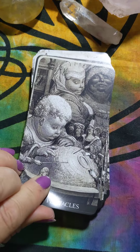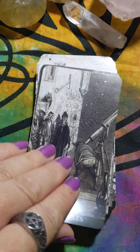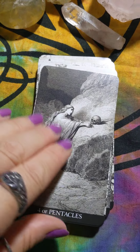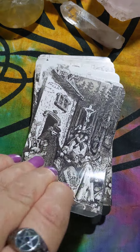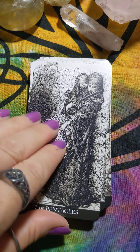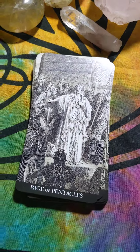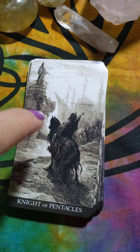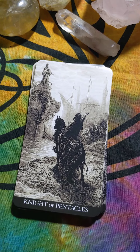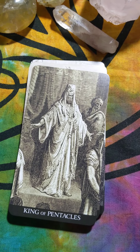Suit of Pentacles with the Ace. Two. Three. Four. Five. Six. Seven. Eight. Nine. And Ten. With the Page. Knight — love that card. I love the light that's used in this deck, it's very pretty. Queen. King.